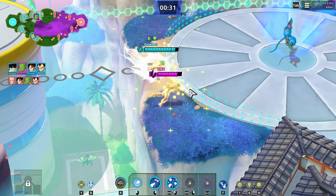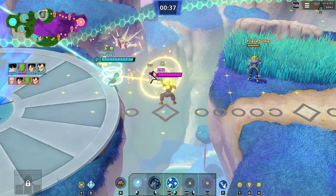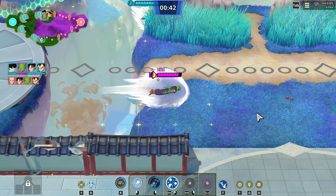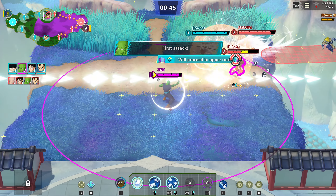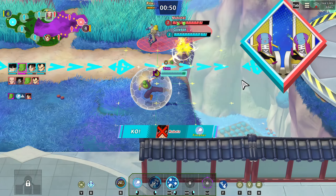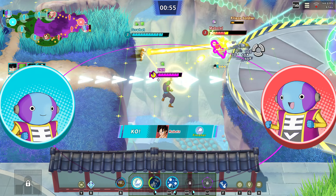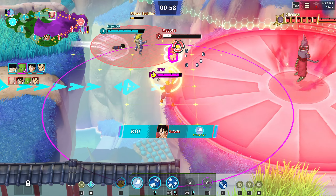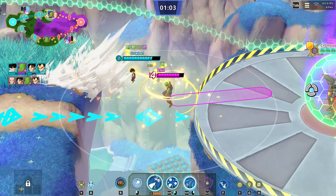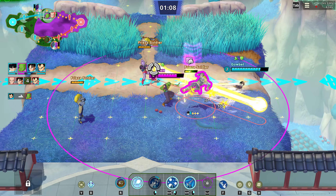We're gonna hit level three — perfect. Right-click is Light Grenade. We do have range as well, but we're not just basic rush attacking — we're gonna hit that Light Grenade. Goku goes down, sick! Keep some damage on Krillin from range. Actually, I think we can get him here... yep.